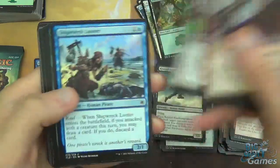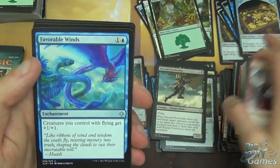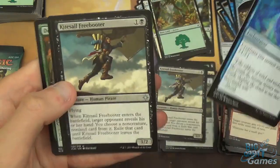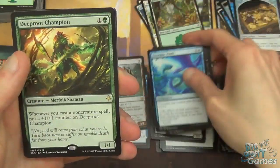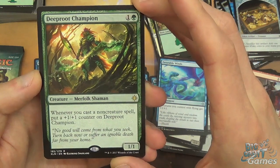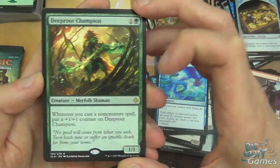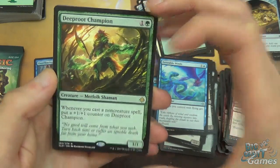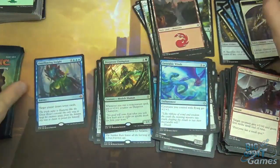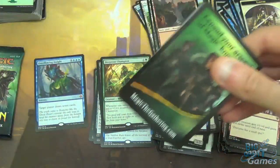Pack eight: Surestrike, Queen's Commission, Flight Keeper, Shipwrecked Looter, Commune with Dinosaurs, Ancient Brontodon, Pounce, Prime Blade, Headstrong Brute, Kinjali's Caller. Uncommons: Favorable Winds - pretty good, giving flying creatures +1/+1 - Kitesail Freebooter, and Bonded Horncrest. Rare is Deep Root Champion - two mana for a 1/1, but whenever you cast a non-creature spell put a +1/+1 counter on it. The merfolk deck seems very tempo-oriented so you should have quite a few spells, meaning this is just gonna get bigger and bigger. Pretty good card - it's certainly a good addition to the merfolk deck.